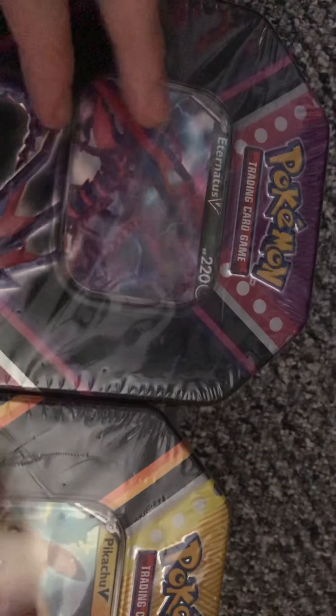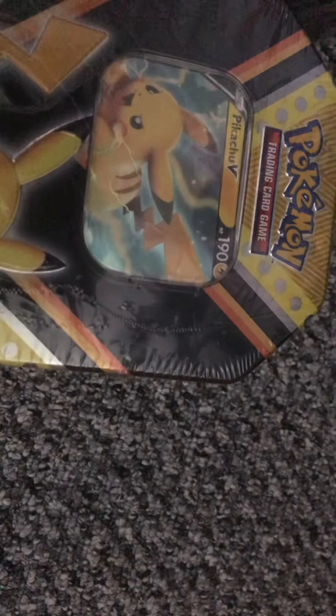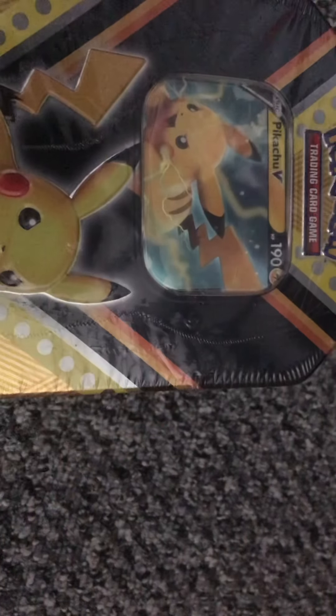Hey guys, what's up? Today I've got some Pokemon pins to open. I've got one and I've got two. These are the new ones, which you can tell because of V. So we've got Etonius V and Pikachu V. I've got my sleeves with me. Let's start with the Pikachu one.